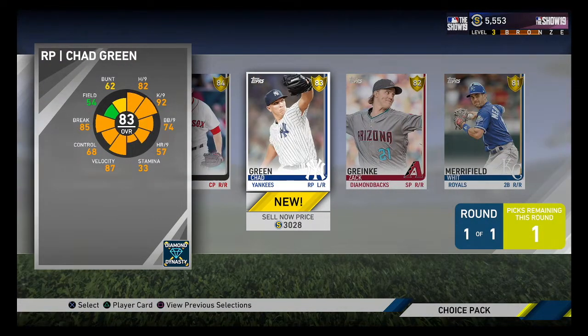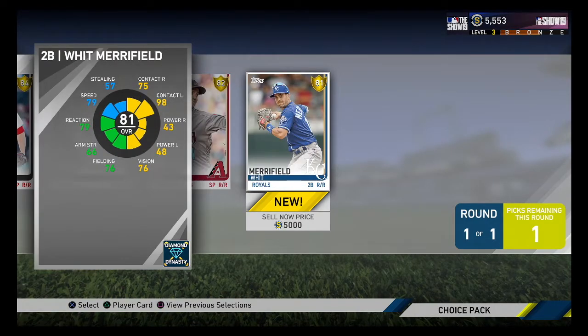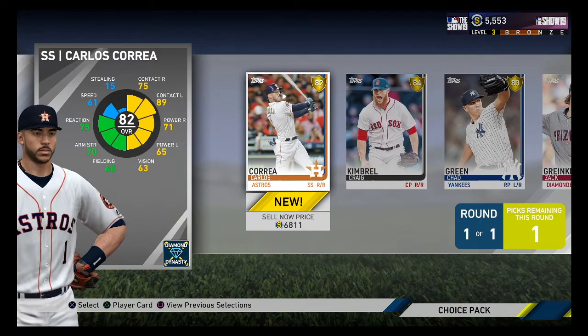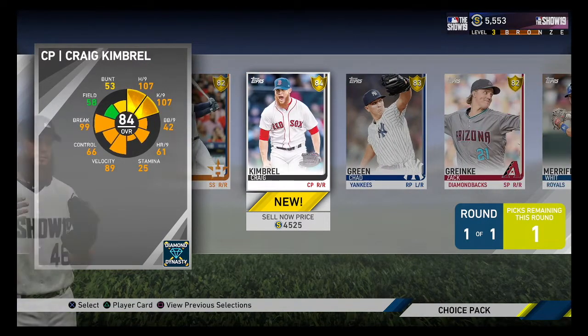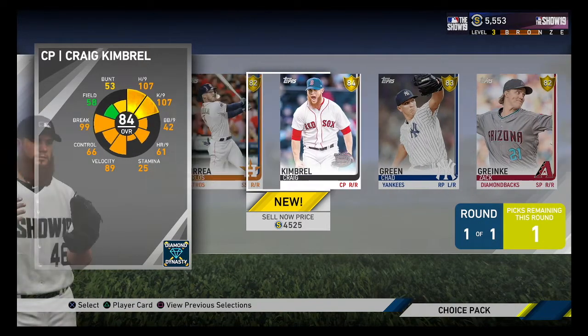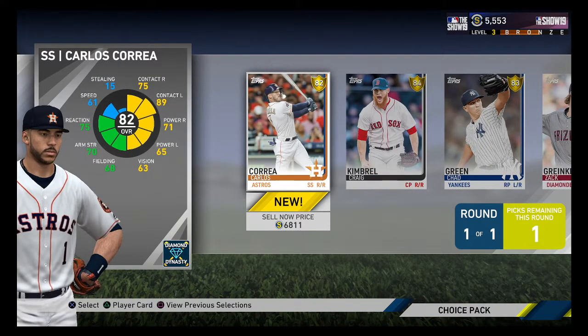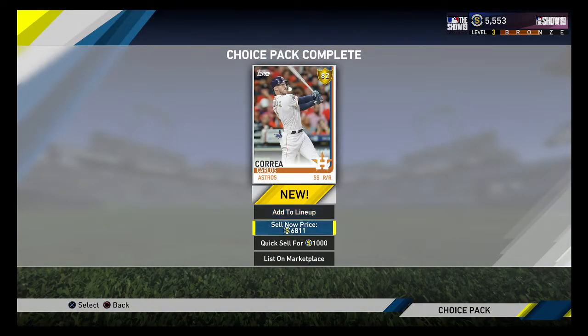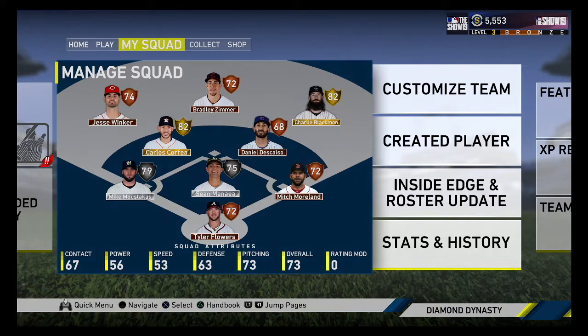Here is my live series gold player selection. The options were Chad Green, Zach Ranke, Whit Merrifield, Craig Kimbrell, and Carlos Correa. I wanted to go with Craig Kimbrell, but I thought that already having Will Smith and taking another bullpen reliever was probably not my best scenario. So I did go with Carlos Correa. I put him in the lineup — got Charlie Blackmon and Carlos Correa as the big names, as well as Mike Moustakas. That's a solid start to our Diamond Dynasty Ballin' on a Budget.